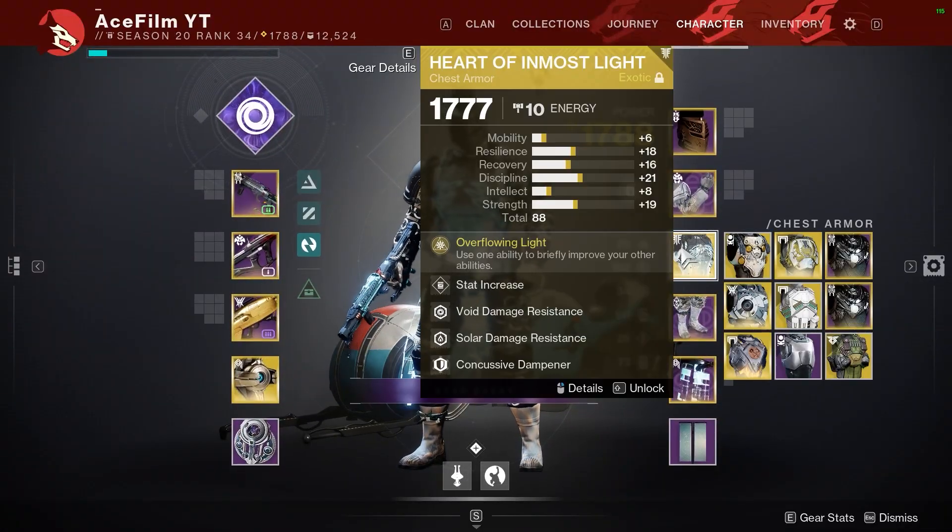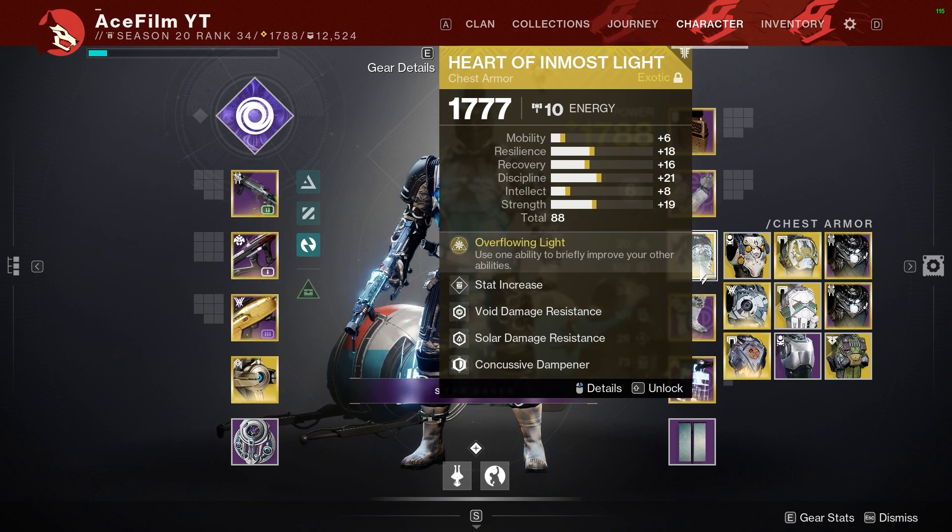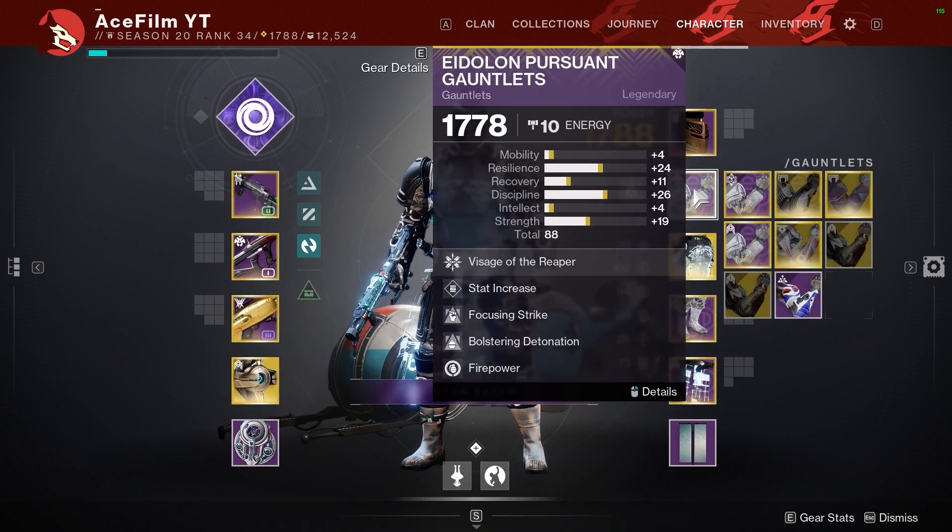Okay guys, for this build I'm starting out with the Heart of Most Light. This got pretty heavily nerfed, so I'm running a bunch of stuff to try to equalize the nerf.